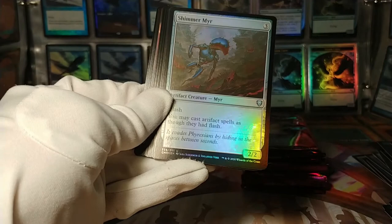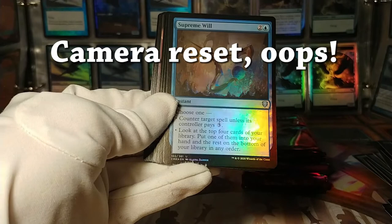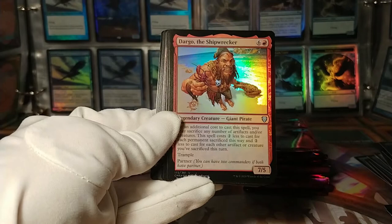Strategic Planning. Shimmermur — demoted from its rare status. Flash, and you may cast artifact spells as though they had flash. Good card though. Supreme Will — that's another good uncommon, some stacked uncommons in this set. Counter target spell unless its controller pays three, or look at the top four cards of your library, put one into your hand, the rest on the bottom. Very versatile card.